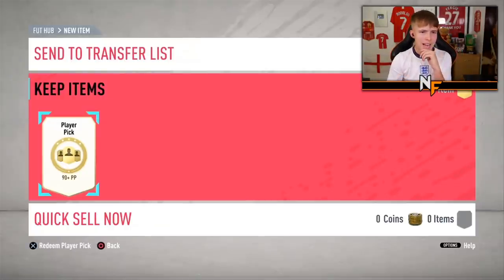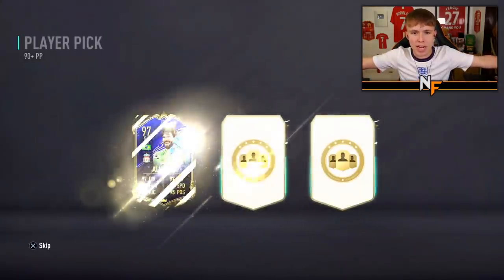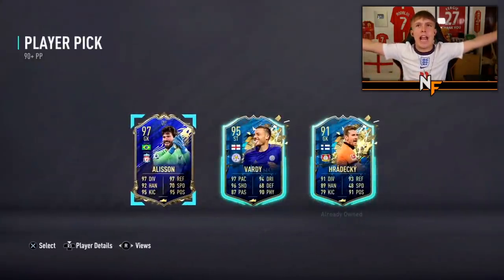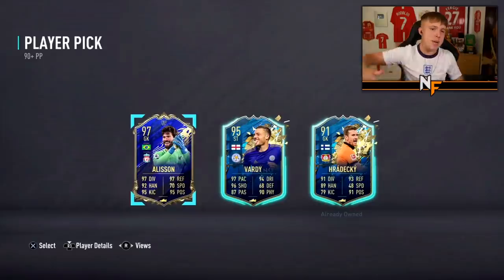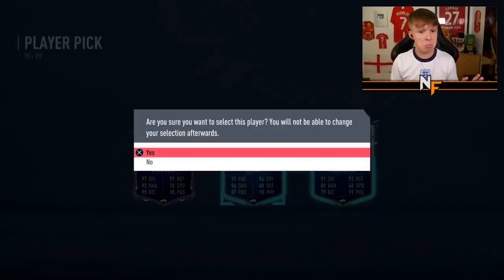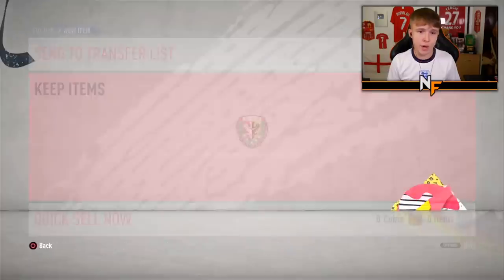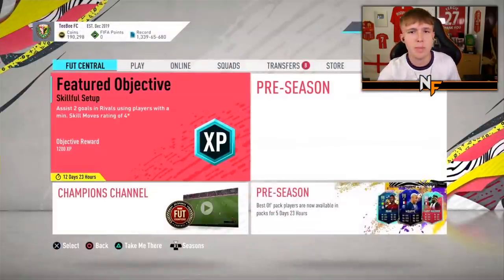Player pick number 11 from TCB. It's the team of the year - second team of the year on the video! Team of the year Alisson. He just switched over to Vardy and gone for Vardy, obviously wanting to use him, which makes sense.